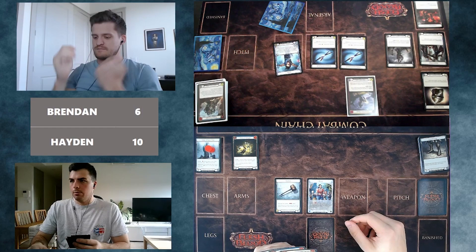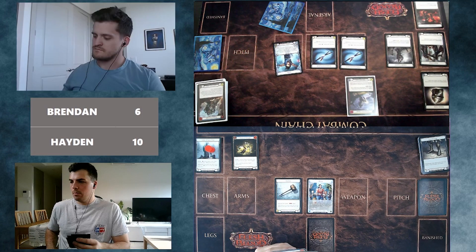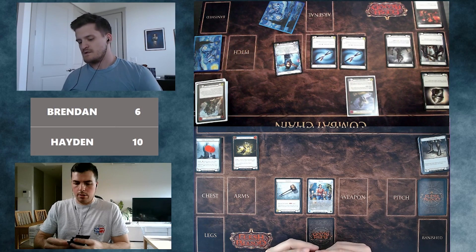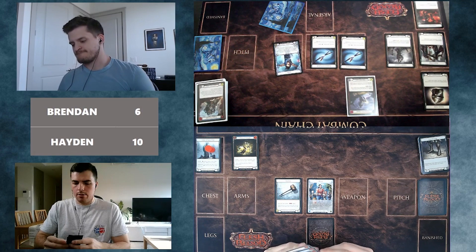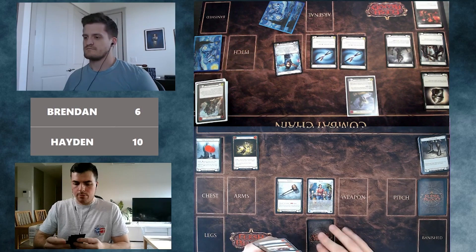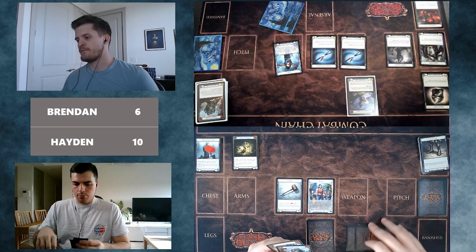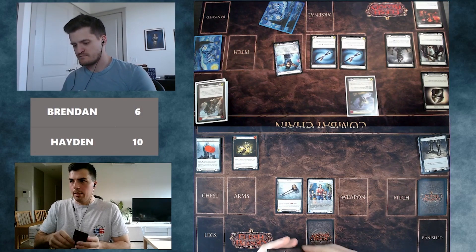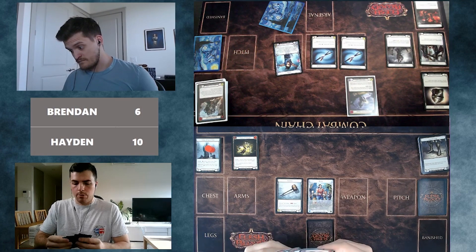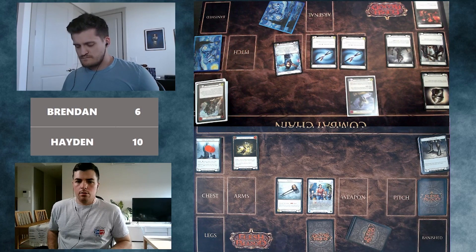If Brendan scales the Rising Nethros and goes to find a Blackout Kick, that's a huge amount of damage. It's also possible he just has it in hand — they haven't seen it pitched. Hayden decides they're okay to take the two down to 8, let Brendan play it out, and defend some of it. Blackout Kick doesn't have go again, so they can make sure to maintain enough life total and keep the advantage — they have a good hand with multiple blues and attack actions they can dominate.